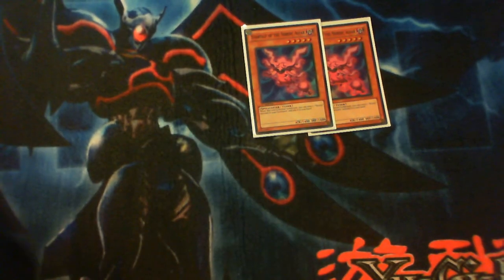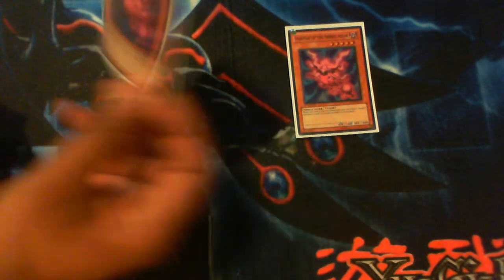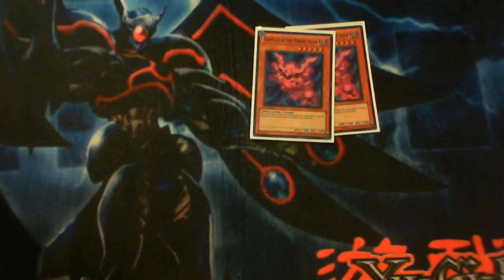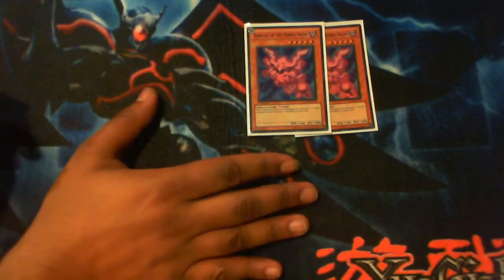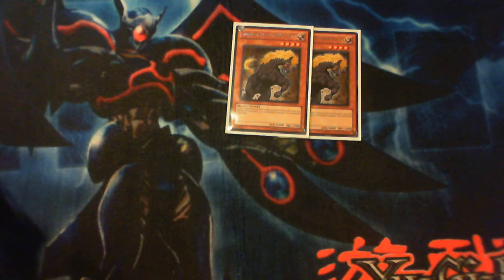The Nordic cards do have a searcher so we'll get to that in a second. This is Swartolf of the Nordic Alfar — a level five dark tuner. If you tribute summon for him you get to add one Nordic monster from your graveyard to your hand, which is pretty good. But you're not ever going to tribute for this guy — you'll bring him to the field easily, as you can tell because his attack is only 1400. Next, two Goldfa of the Nordic Beast.